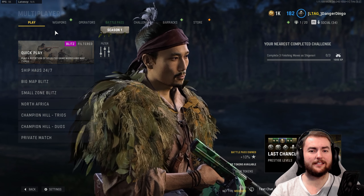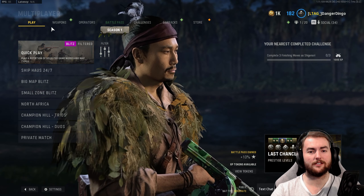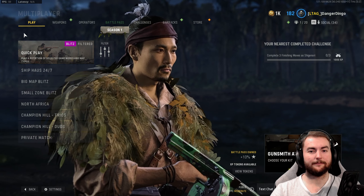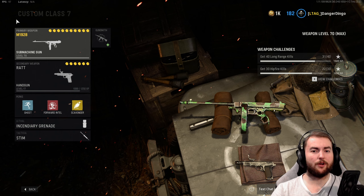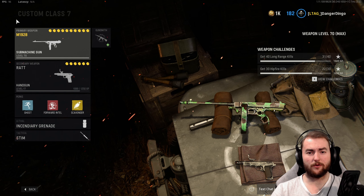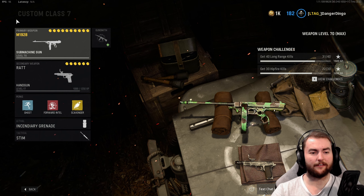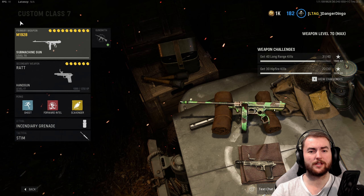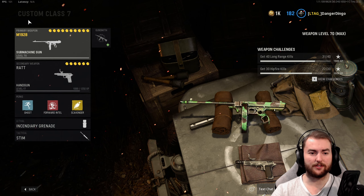So let's talk M1928. This thing's still a monster — I really do think it's good, but there is one thing I don't like about it and we'll talk about that more in the gameplay. It is very very powerful in this game. Still 164 milliseconds of TTK up close — ridiculously powerful.